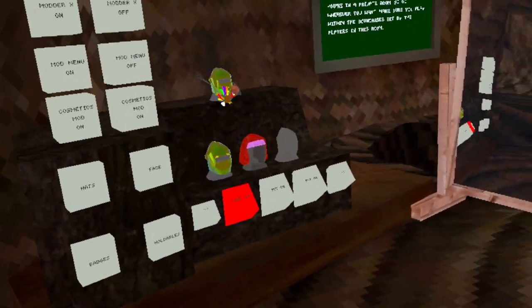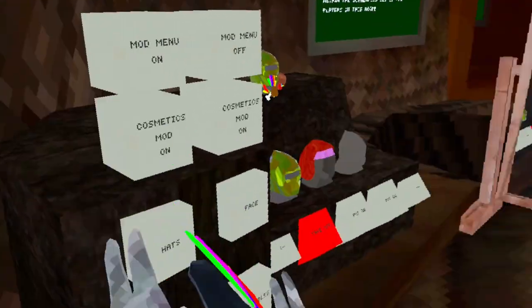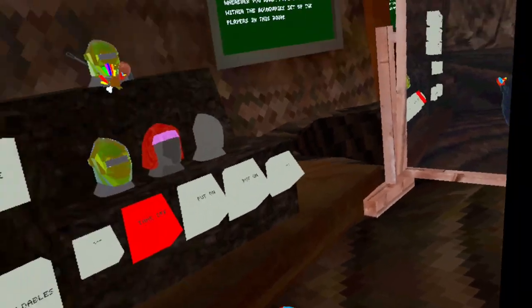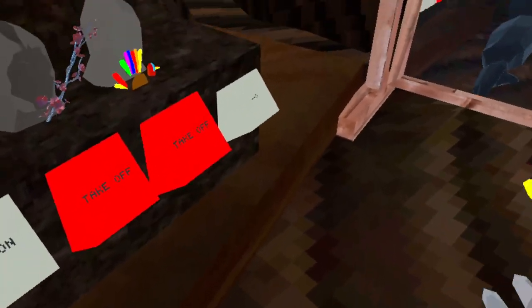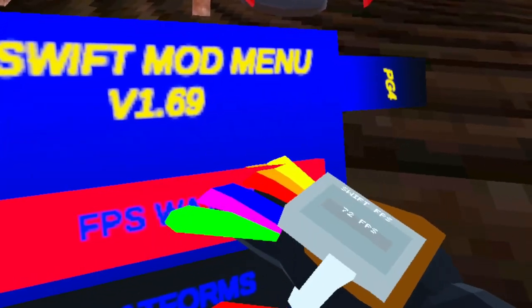This game is called Project Swift. You can have cosmetics and a mod menu, just like the other game. Some of the custom cosmetics include an RGB top hat, a lightsaber, a monkey, and a gun. There are also badges. This is my favorite of the five games, by the way.